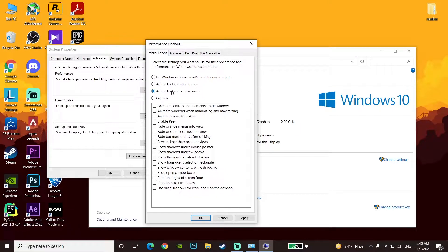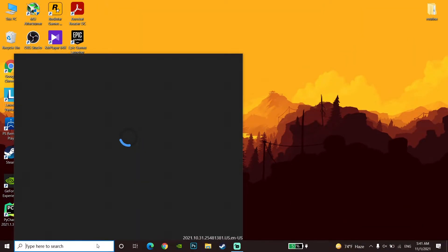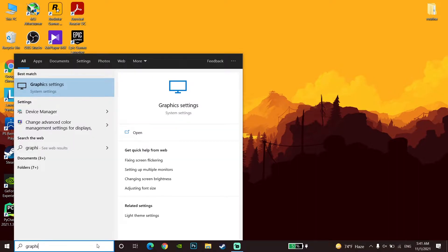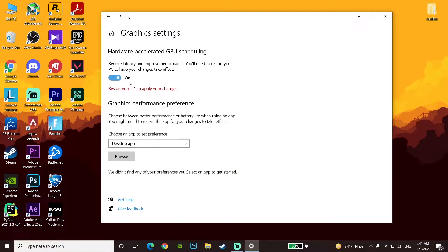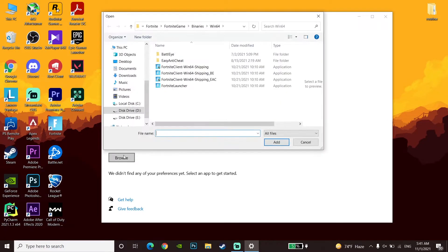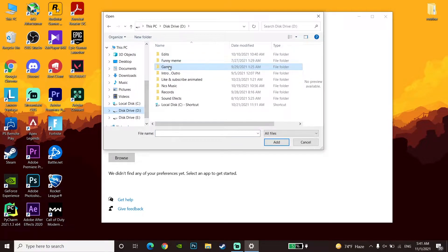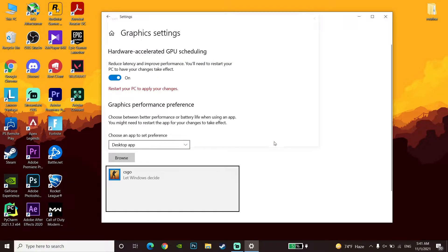If that didn't help, go to the desktop and type 'Graphics Settings'. Open Graphics Settings, turn on the hardware-accelerated GPU scheduling option, then click Browse and locate your CSGO executable. Click Add to add CSGO to the list.